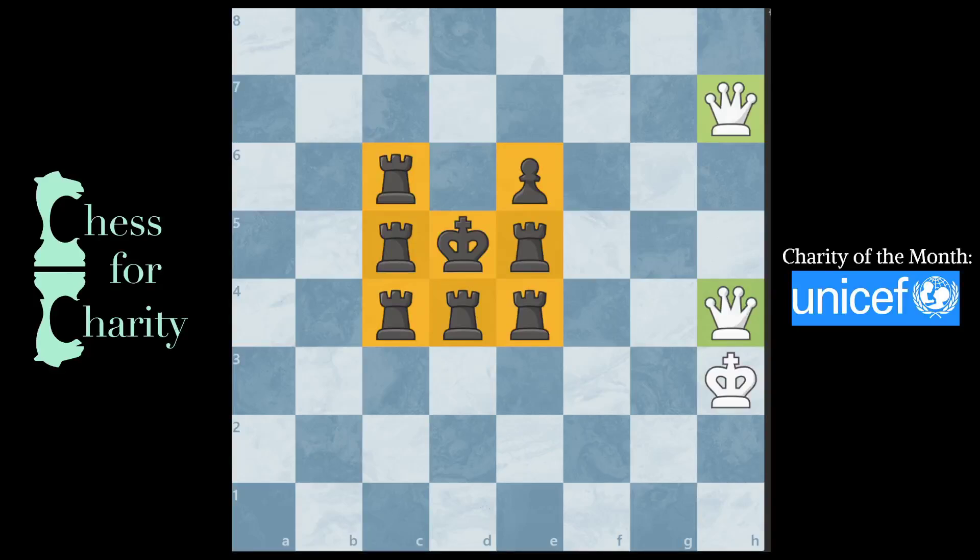Hi everyone and welcome back to Chess for Charity. In this video, I want to show you a really cool puzzle where there are six rooks in the center of the board with a king and a pawn against two queens and of course a king.